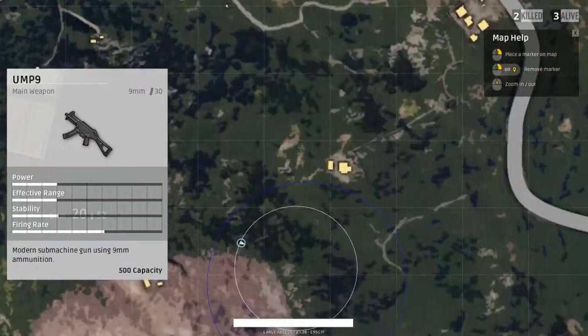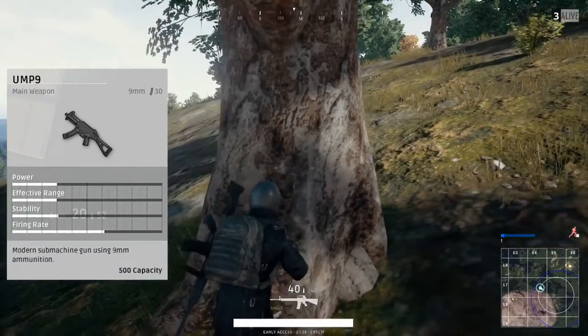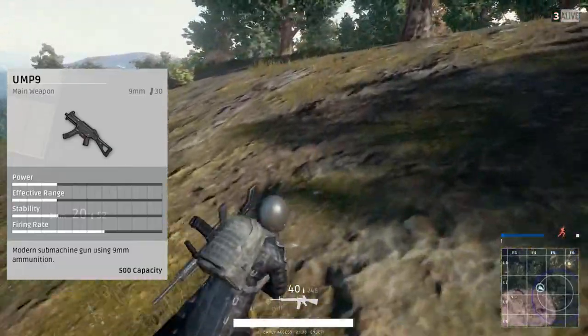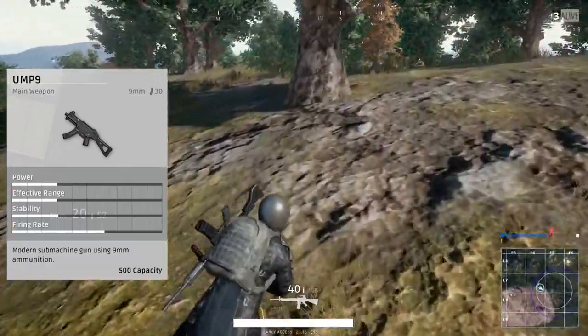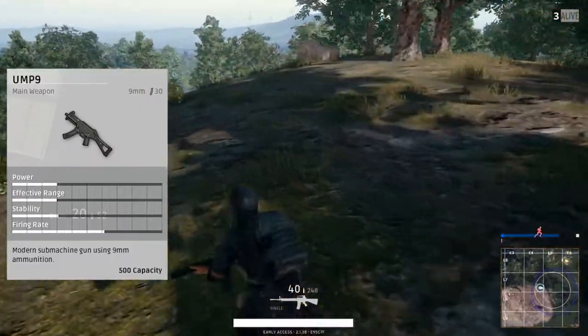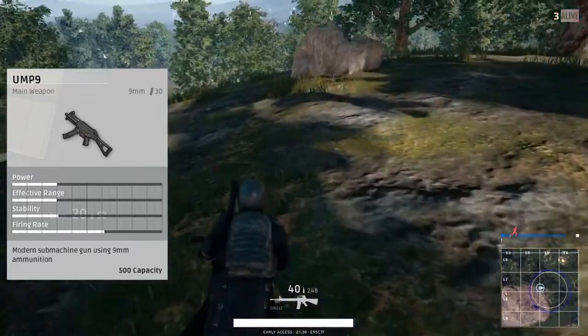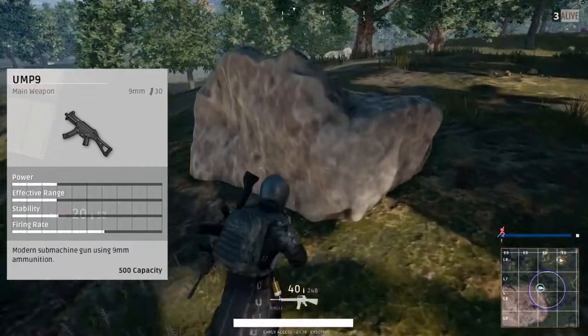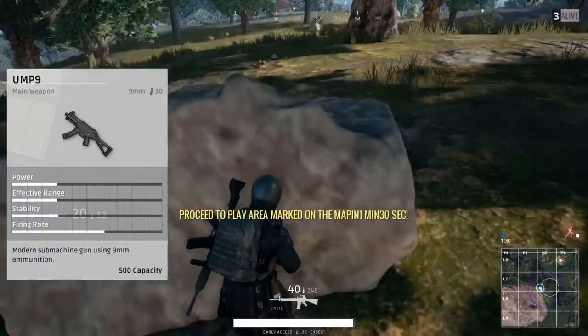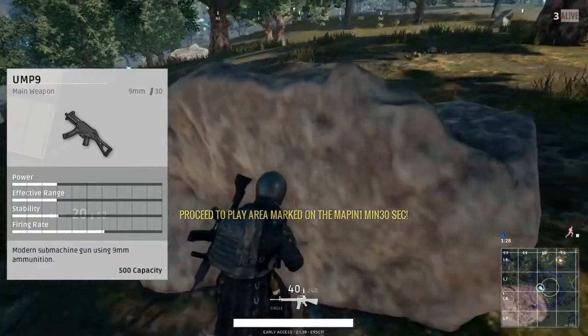Same rarity, and then the same attachments as well. It obviously doesn't have that extra stock like the Micro Uzi does, but you have the suppressor. You can use the angled and vertical foregrips on here — same as the rifles like the M416 and the SCAR-L — so that's actually kind of cool. The extended mag, quick draw mag, extended quick draw, compensator, flash hider, and then you can put red dot, holographic, or the 4 times, but you cannot put the 8 times or the 15 on the UMP.